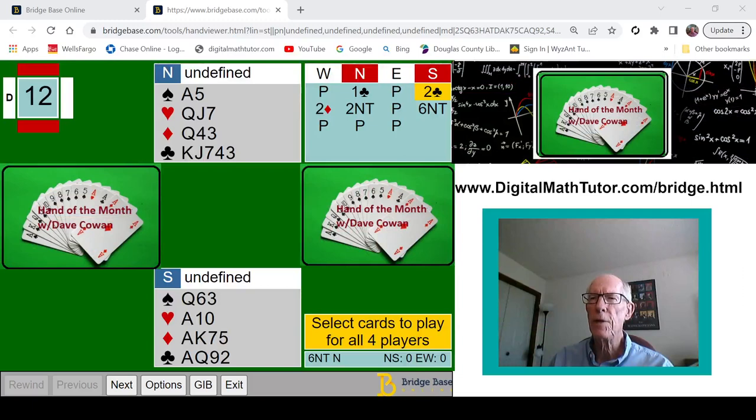Hi, everyone. I'm Dave Cowan. Welcome back to my Hand of the Month series. I played this hand last week at the Denver Regional in a Pairs event. I was in the North chair, vulnerable against not.